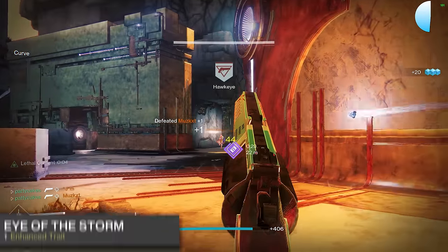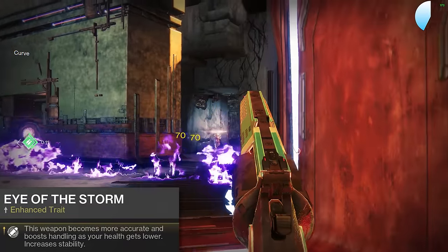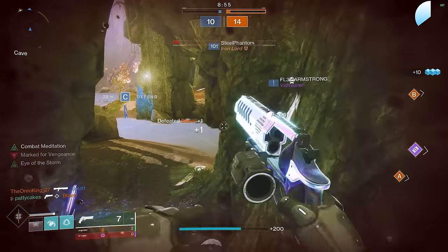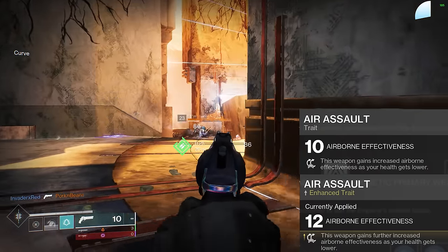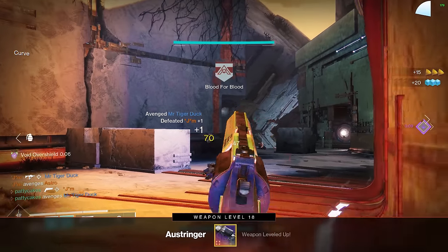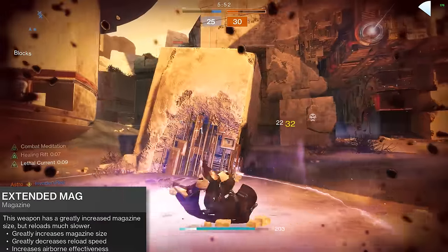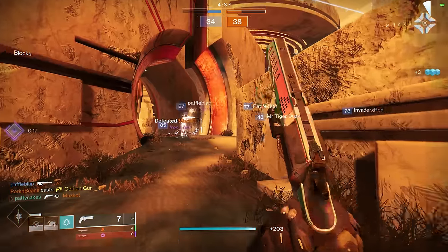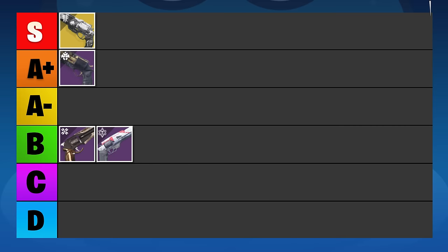In the left column, your options are basically Eye of the Storm and potentially Air Assault. Eye of the Storm gives you more accuracy and better shot registration as your health gets lower in a duel — it's a fantastic dueling perk. Air Assault is a returning perk that now grants plus 10 airborne effectiveness passively, with a larger benefit when you take damage. Hand cannons are often played with an airborne playstyle, so Air Assault is actually not a bad pick on the Austringer. You can even combine it with Extended Mag to get more than 30 airborne effectiveness at all times. Austringer is a great hand cannon, especially since it can be crafted for whatever role you like. I'm ranking it in the A-plus tier.